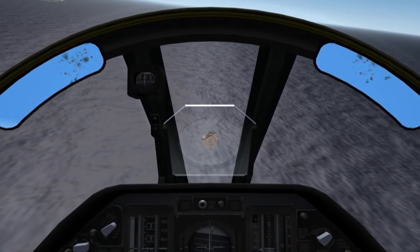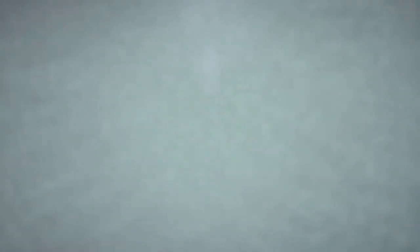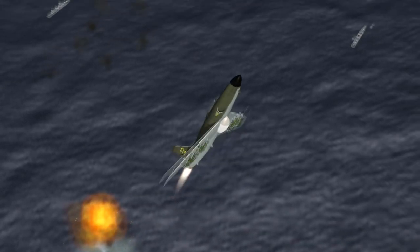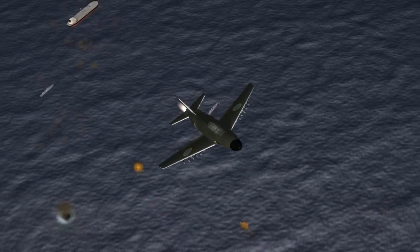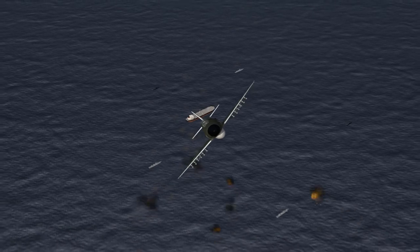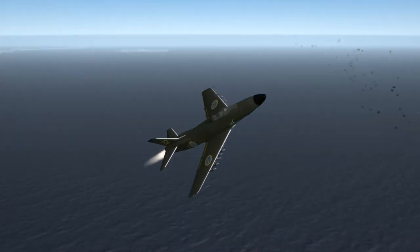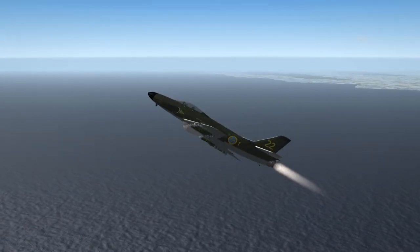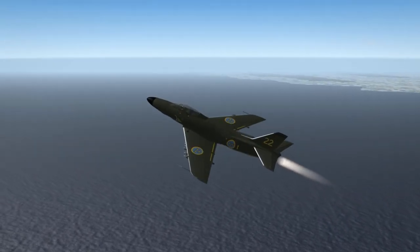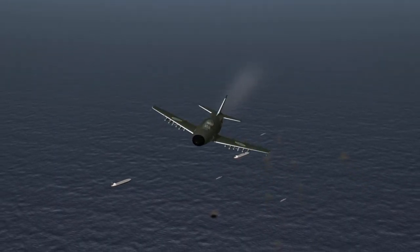The amount of flak fire we have been taking has been very low since our wingman has been drawing it off for us. While I'm sure it's unintentional on his part, I am trying to increase the casualties on the convoy by making him do another run with his Robot 4. There is a little downside to this however — all the fire he has been taking results in him ejecting his Robot 4.